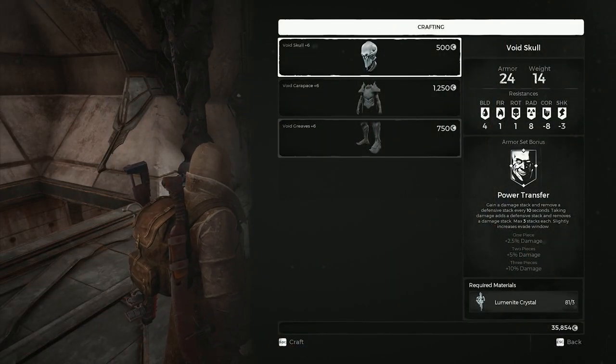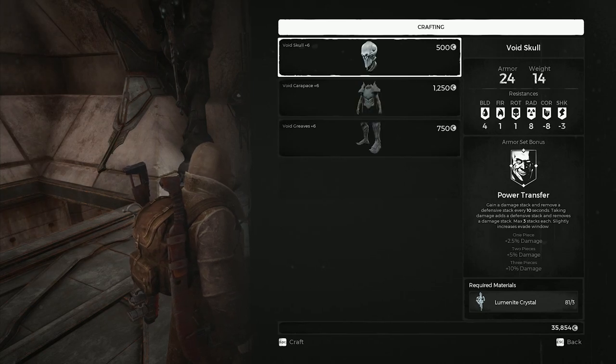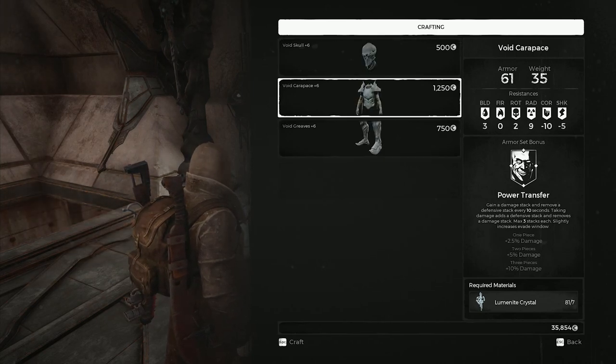The Void Skull, Void Carapace, and Void Greaves for your Void Skull armor. There's an armor set bonus here — this is what you get. Awesome armor. I was real happy when I found out this was the reward for the puzzle.